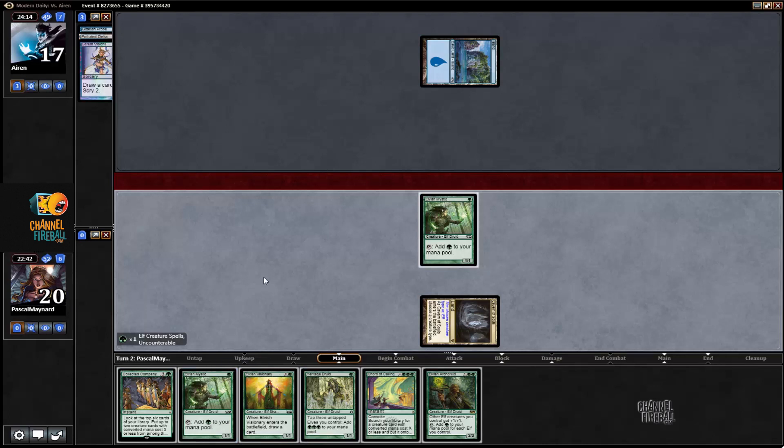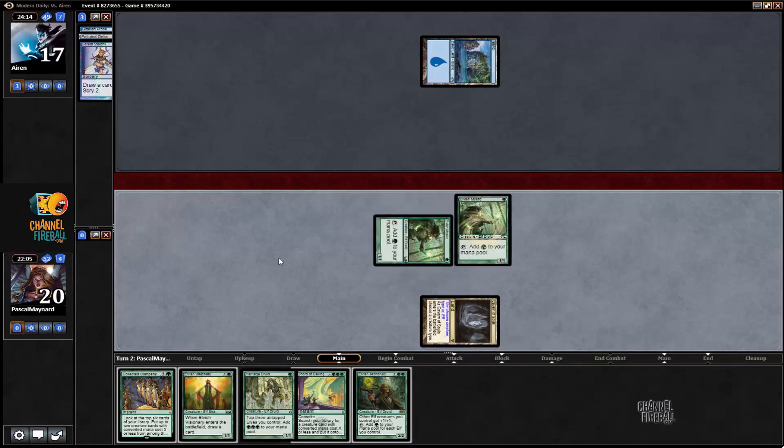I'm going to go with Elvish Mystic instead of Visionary. The biggest reason is mostly that I want to make sure I have my third land. I could play Visionary next turn — if I play Heritage Druid I kind of have three, even four mana — but not if he kills something. I'd just rather play more Elves right now. I like playing Visionary when I'm looking for business, but now I'm looking for lands.